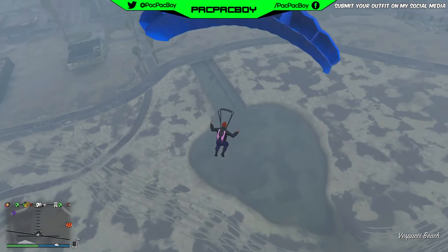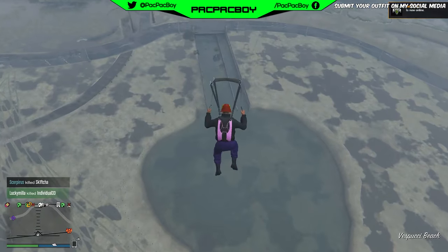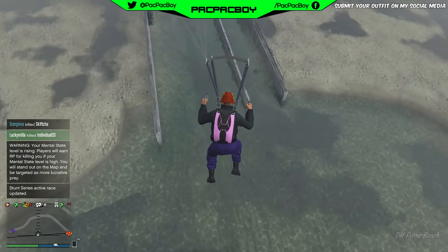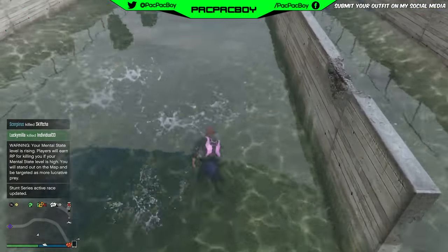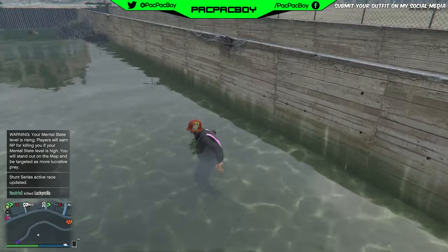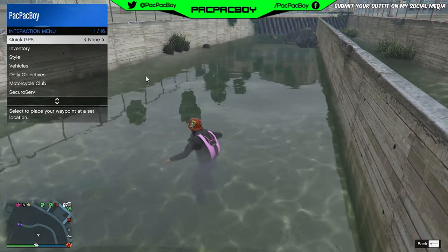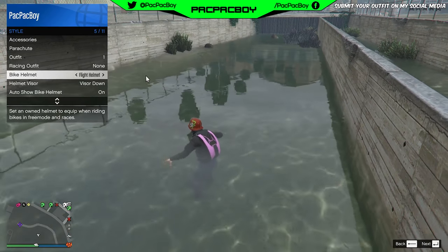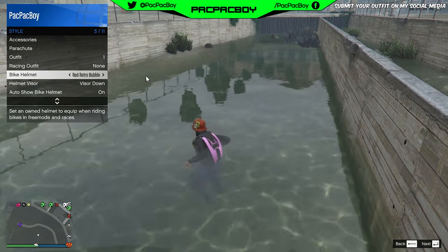Now here is the tricky part: you need to land in the same location as me, but when you land you need to be in water with your feet on the ground. Then move a little bit to get into a swim position. Open the interaction menu, go to bike helmet, and spam that section for 10 seconds.